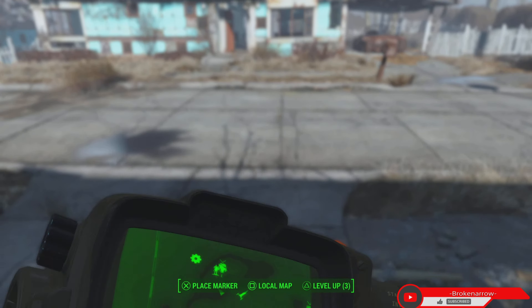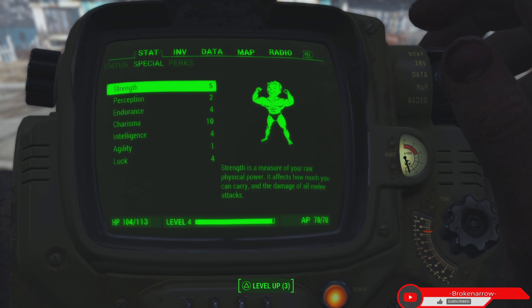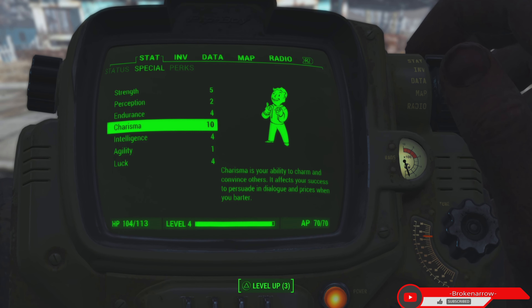I made sure that I had Charisma set at max when I made my character. Skill points — it's very important to make sure you have high Charisma. Charisma is everything in the wasteland, so I made sure I did that first.